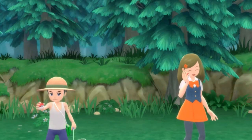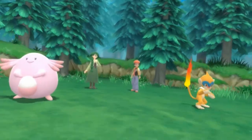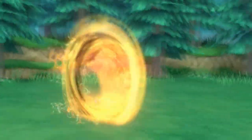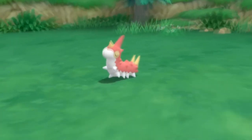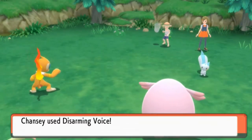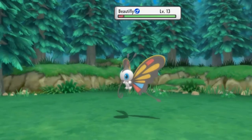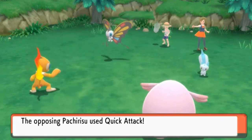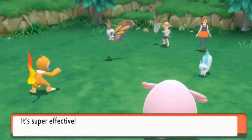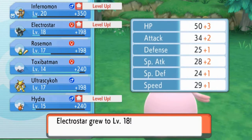Here we go — going up against Lass Brianna and Bug Catcher Jack. They've got a nice combination of Pokemon. I have Infernomon while Cheryl has her Chansey. Let's go with Flame Wheel for the win — there goes Wurmple. Here comes a Spark Attack that hurts Chansey a little bit, and an Arming Voice. Now here comes another Bug-type Pokemon: Beautifly. Pachirisu is going to hit Infernomon, but Infernomon goes straight for the kill — Flame Wheel for the win!